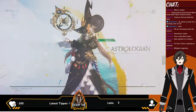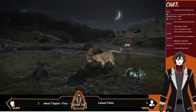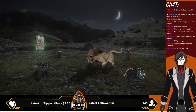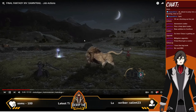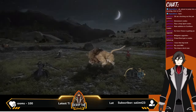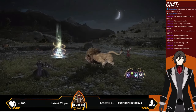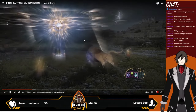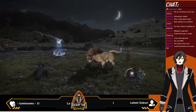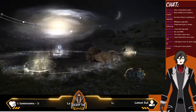Okay Astrologian — what are we getting? So they still... is their gauge changed again? Or did they just not change the display? I love that big bonk. No card RNG — oh okay. So I've never played Astrologian, I did check out the Endwalker version, but it definitely looks like it has changed, yeah.